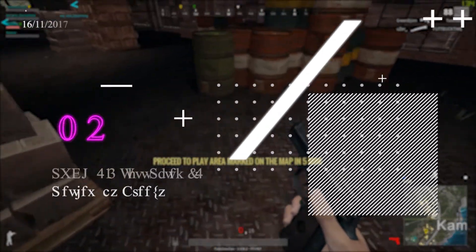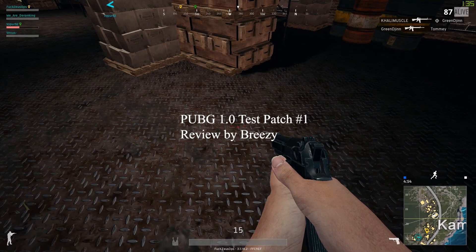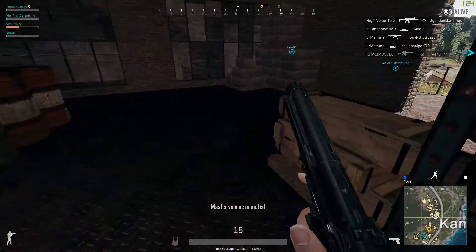This is just a short video to showcase some of the features in the test patch for PlayerUnknown's Battlegrounds. First off, you can see in the top right the new kill feed, which is toggleable if you go into settings and gameplay.